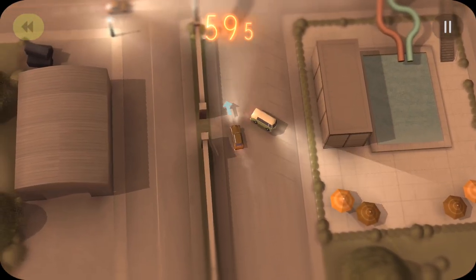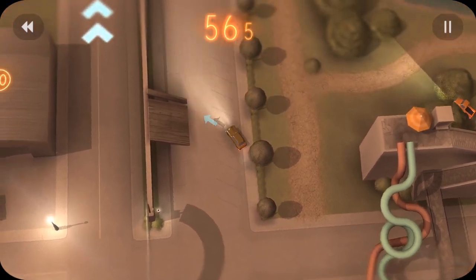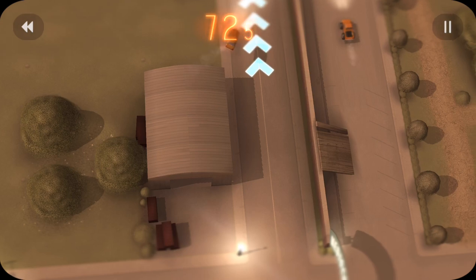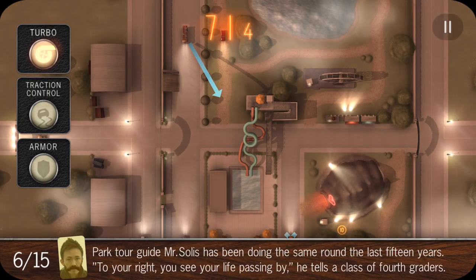Here we're going to use traction control. Come to the left to avoid that truck, then come to the right, make a sharp turn, go straight off the ramp, get on this building to get the 20-second marker. It's almost the only way to get it, and go through there.